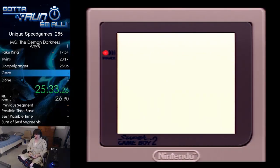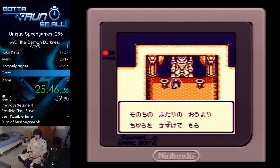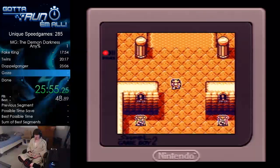On US, the text doesn't scroll like that. And all he's doing is just telling you the story — why you need to save the world. It's nothing significant. I mean it is, but we're speedrunning the game so it doesn't matter.